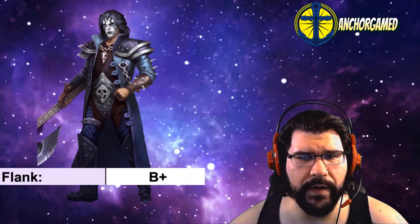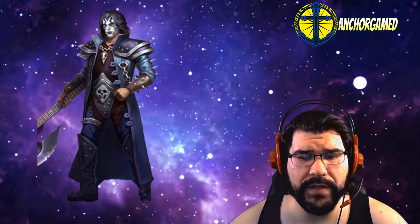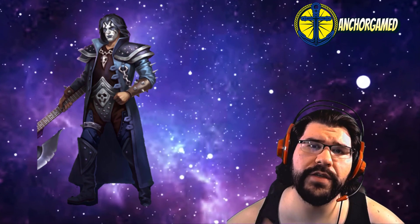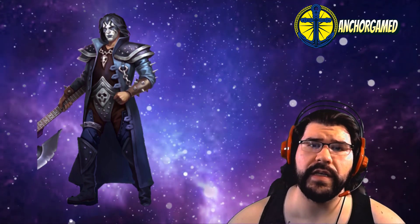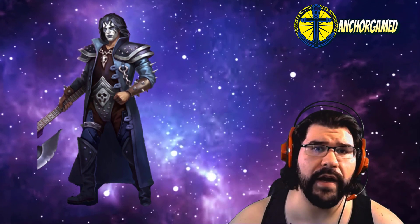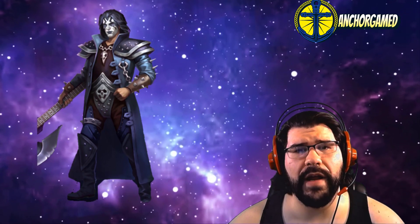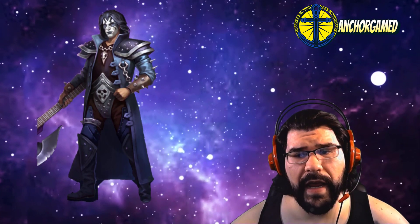Same kind of situation in the flank — average speed hitting all characters, giving them all defensive down for four turns. Solid character, going to get a B plus. In the wing he is going to get a B grade. I don't really think that's the best position, but if you are going to use him in the wing, make sure it's all the way to the far left, because you want the defensive down before any of your other hero specials go off to the right. If you are using him on defense, he is better on the left side — either the left flank or the left wing. Overall defensively, he's going to get a B plus, possibly close to an A minus. He is definitely one of the better four-star purple characters for defense.